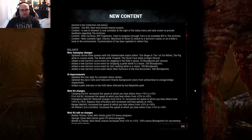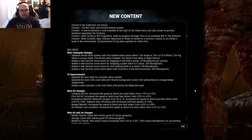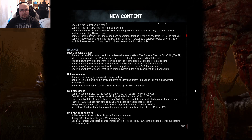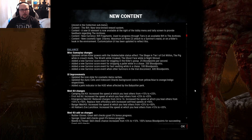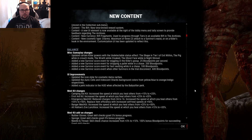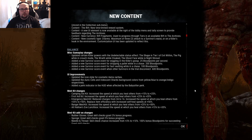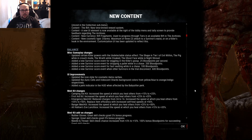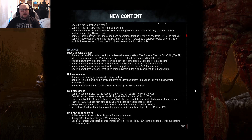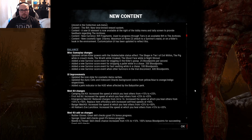For survivors, we now get blood points when wiggling - 25 per second. When we drop a pallet, 200 blood points. Fast vaulting in a chase grants 100 blood points. And if a survivor disconnects, every other survivor gets 600 blood points for free. I'm not sure, but those blood points should be granted in the survival category, which is the hardest to fill up in this game as a survivor.